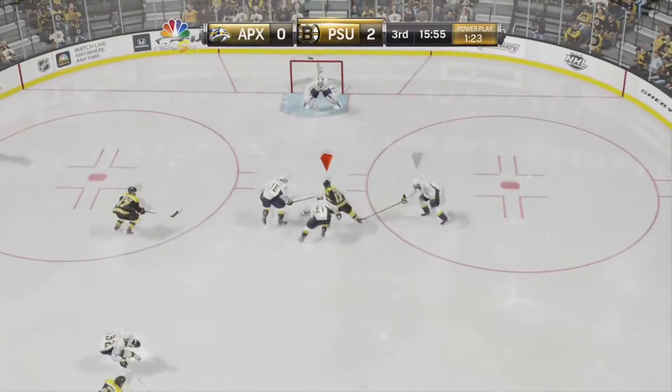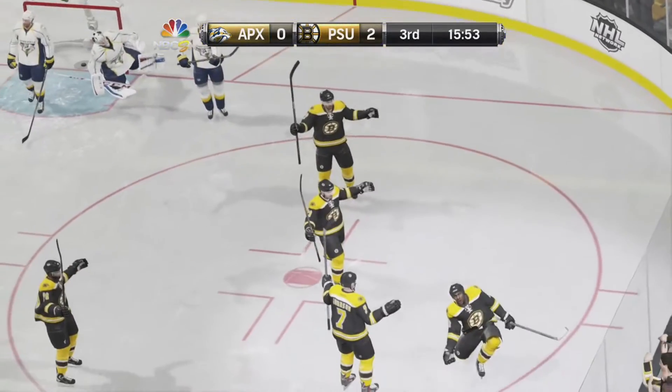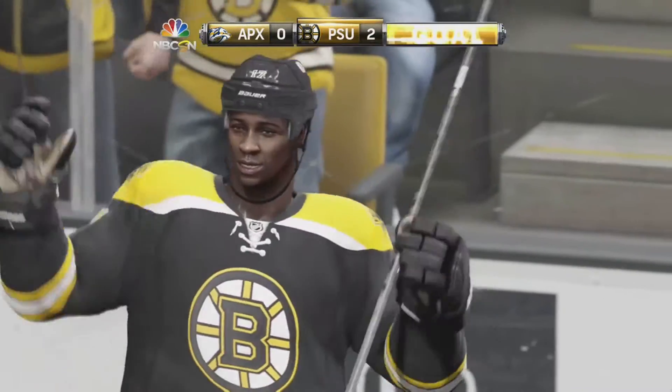Our number five clip of the week is a nice little sauce there, finished by Wayne Simmons. He catches it on his backhand, dekes in and out, finishes backhand, forehand shot — score.